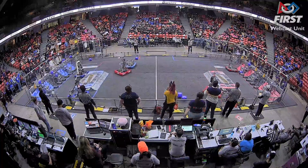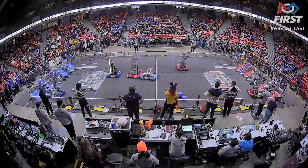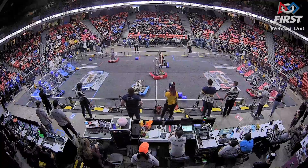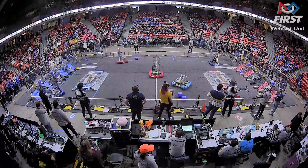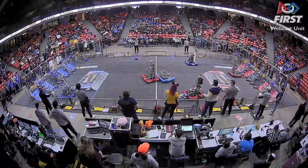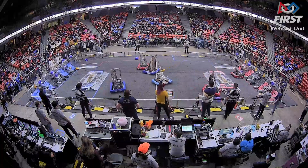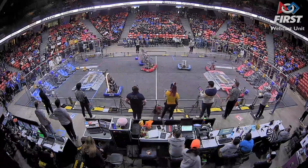Over on red, with a minute and a half remaining in the match, 1781 the Linbloom Electric Eagles reaching out with their claw and extending to place a cone on a high node — that's going to get them five points. Their partner, the Flaming Monkeys, lifting up and scoring a cube on the other outer grid for red. One minute remaining in this match.